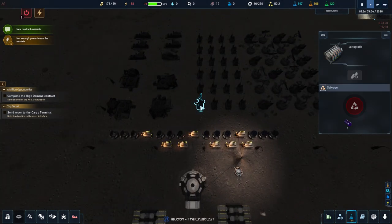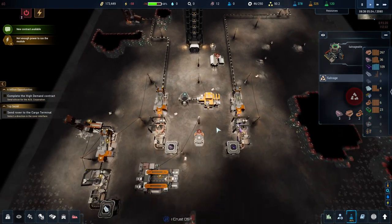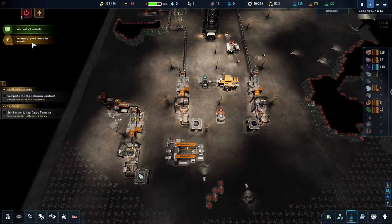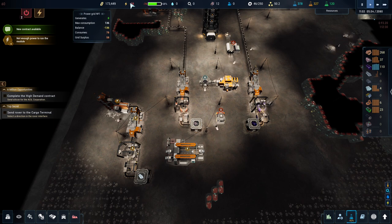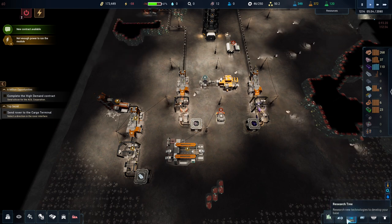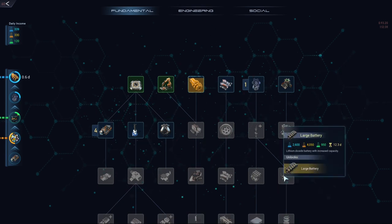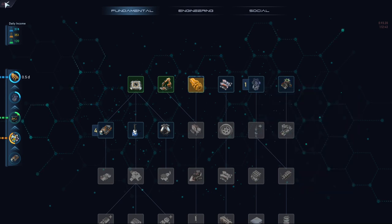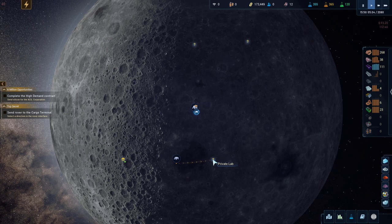When we salvage these things there's some silicon, steel and smart concrete so I'll put them in the boxes to tidy up. Power is a serious problem - we don't have enough. We've got 136 max power and only 80 capacity. I'd like to go down the fundamental tech tree and get the large battery, but that requires a lot of fundamental science. Conveniently we're sending our rover over to a lab right now.